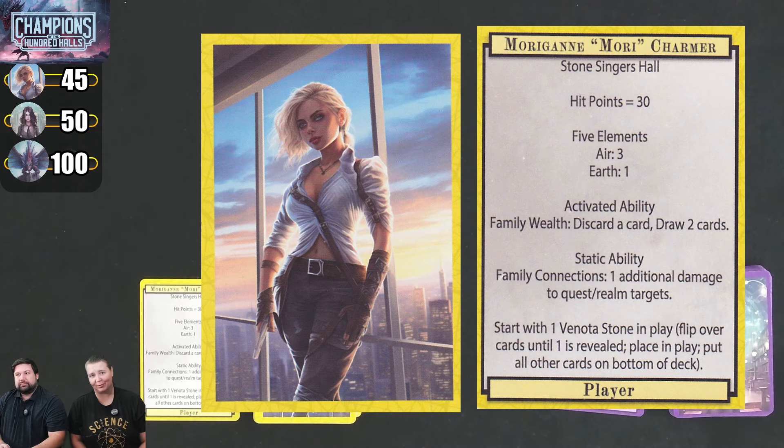I come from Family Wealth, so I can discard a card and draw 2 cards. Since we're playing 2 players, we play 2 cards from our hands and activate 1 activated ability per turn. This is your default activated ability, but you might have others in play from cards you lay out. My static ability is Family Connections, which gives extra damage.